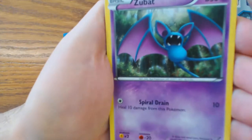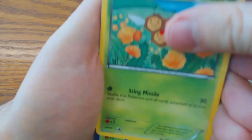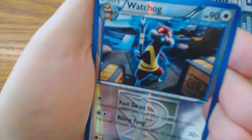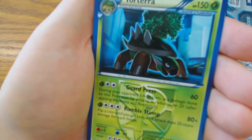We'll start off this pack with Zubat, Catrats, Trubbish, Rufflet, Komi, Amoonguss, Lavaswine, Wildrim, Watchhawk, and Torterra.